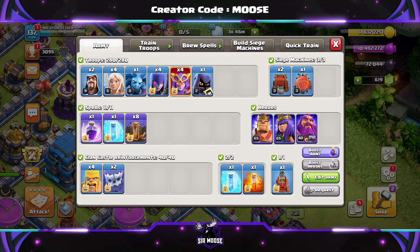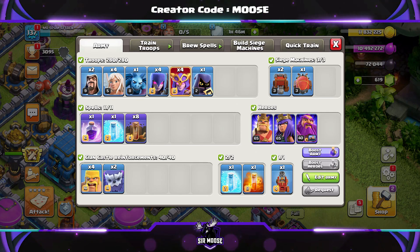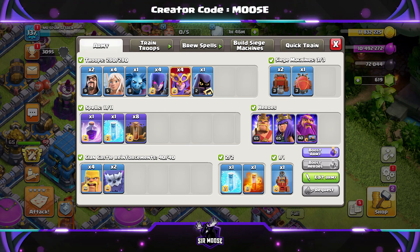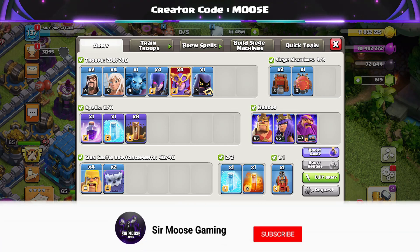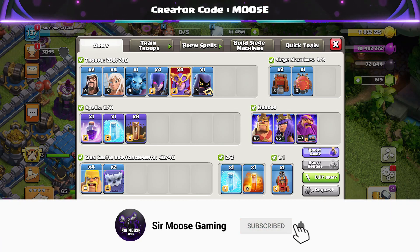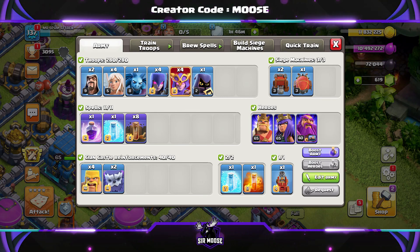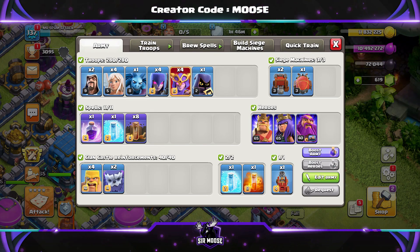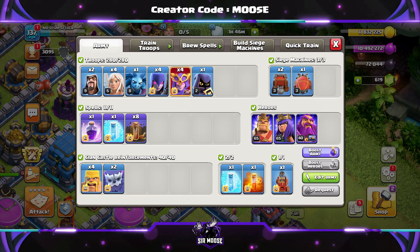Let's have a quick look at the army composition. Your army is going to be two wizards, four healers, one minion — Michael the Minion, the most powerful troop in Clash of Clans. Then four witches, four Super Witches, and one Headhunter. Spells: eight Earthquake, one Rage, two Freeze, and a Poison spell. Clan Castle troops are two Yetis and four Barbarians. We'll be using either the Flame Flinger or the Log Launcher.